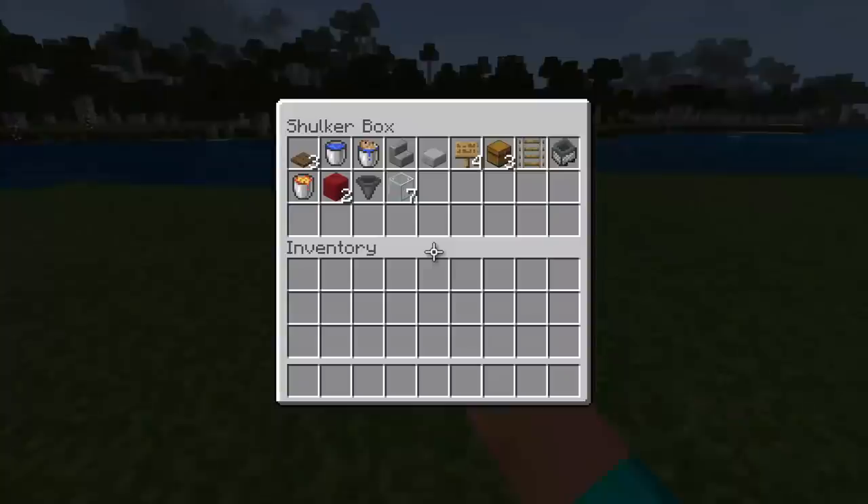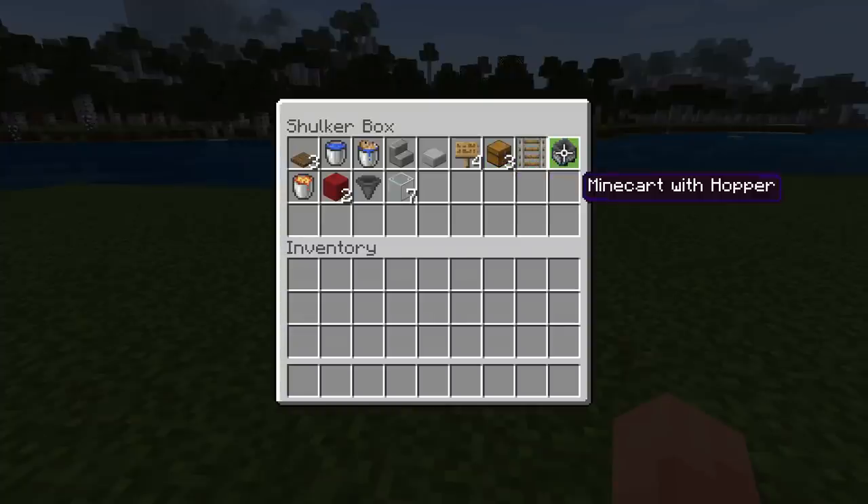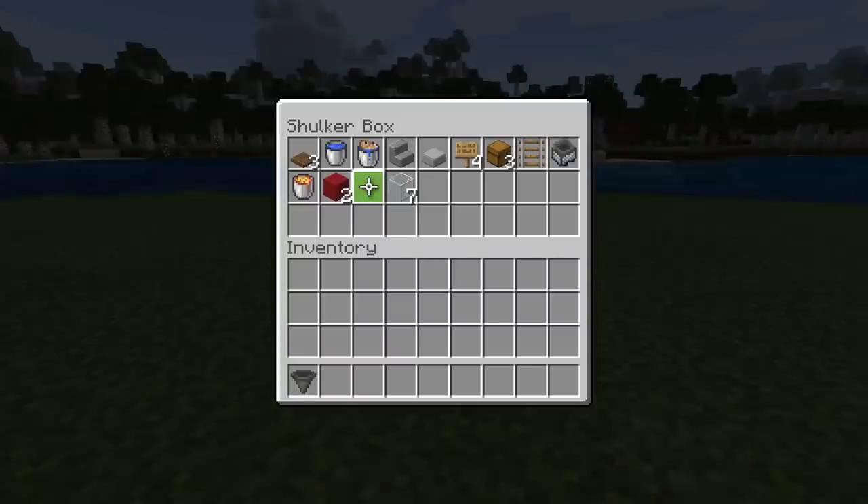The items required to build this farm are as follows: three trap doors, one bucket of water, one bucket of water with cod, one stone step (any step will do), one stone slab (any slab will do), four signs, three chests, one rail, a minecart with a hopper inside it, a bucket of lava, two concrete blocks (any solid blocks will do), a hopper, and seven pieces of glass.